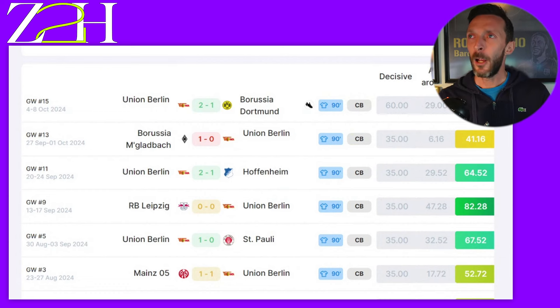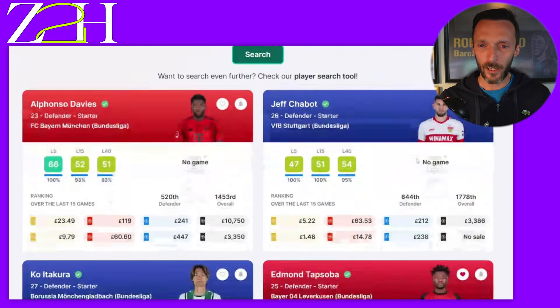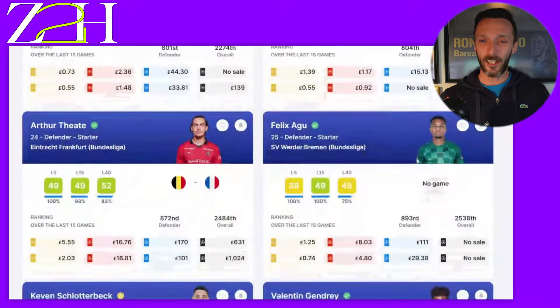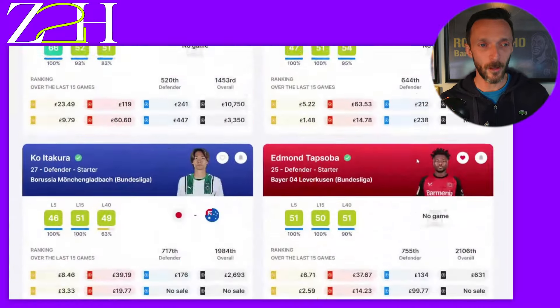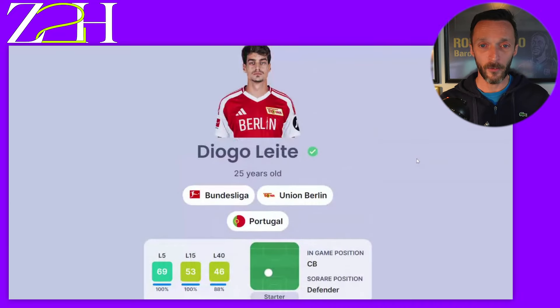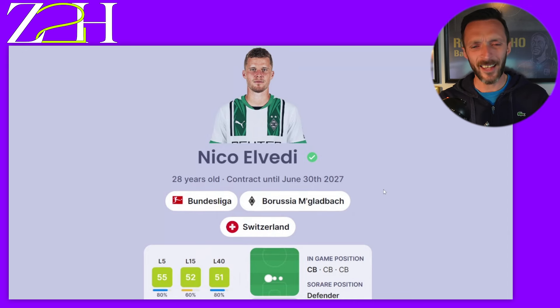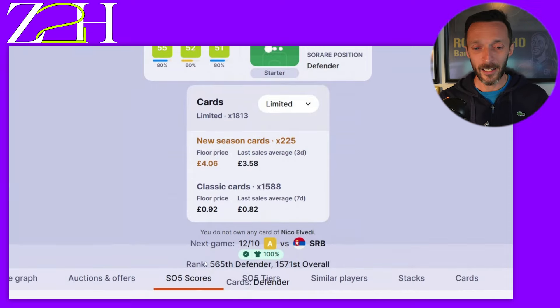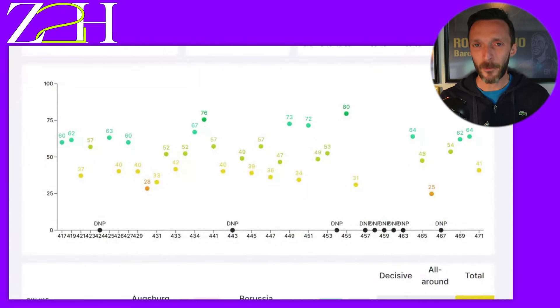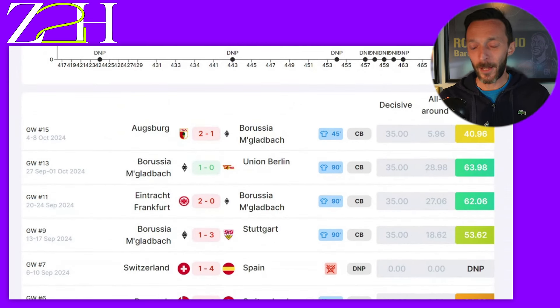When those other things do happen — like in the Leipzig and Dortmund games — he breaks 80, he does very well. Probably the most sensible option we could get here. Looking at similar players in the Bundesliga using Sorare's data tools: Alphonso Davies, Chabot, Koatakura, Tapsoba — there's nobody where you think 'oh yeah, all these guys are quite similar.' Alphonso Davies is getting back into the team at Bayern so he offers a different proposition. Leite at 25 years old is at peak age — not a veteran in his twilight.